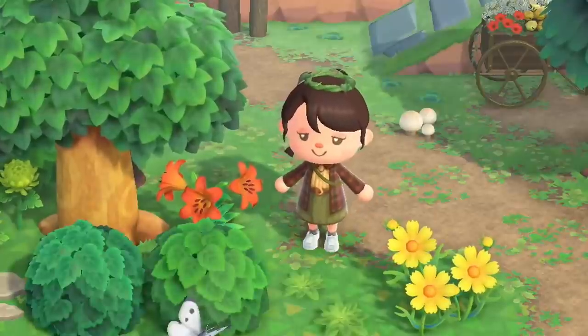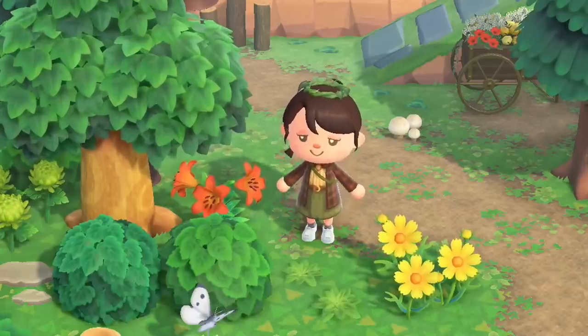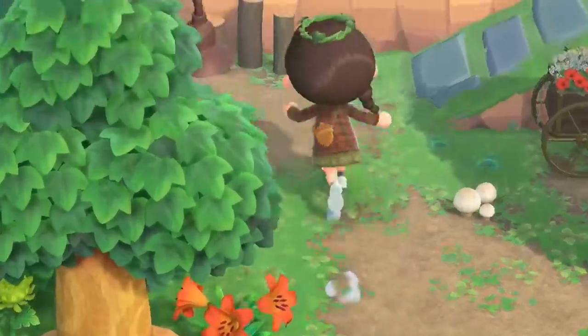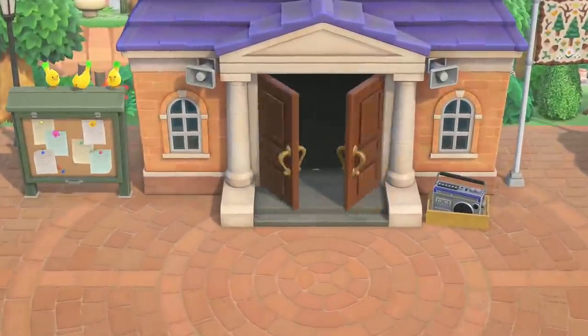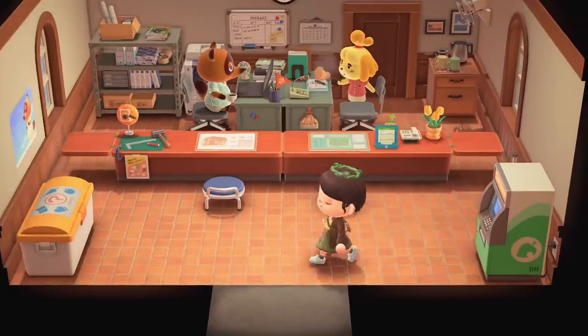I normally don't decorate the inside of my house in this game, but with it being like a log cabin in the woods on the lake, I was thinking maybe we could actually try to decorate the inside — not today, but eventually, no promises. I was thinking it would be cool to make it a themed house, like a little hotel or a lodge, a little Airbnb if you will. We're heading in right now so we can move my house over to the lake.